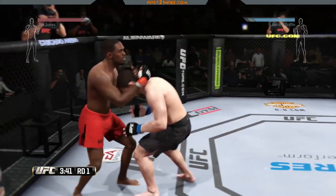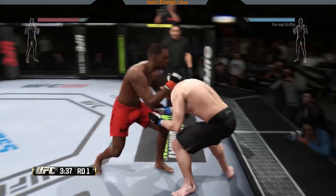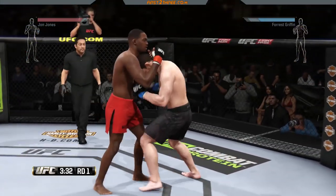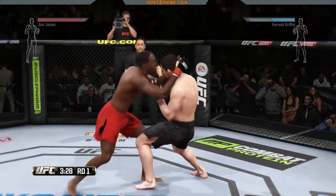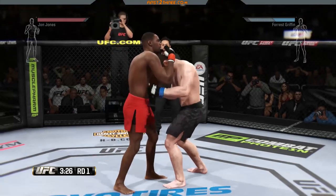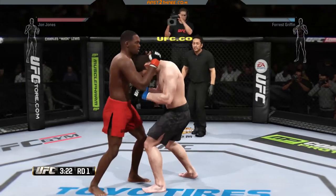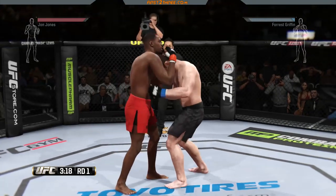We also have the double under, which you get by using R1 — right bumper on Xbox — plus the right analog stick toward your opponent. My personal preference is using L1 and R1 together with the right analog stick toward your opponent at the same time, which puts you directly inside the Muay Thai clinch. Keep in mind this is completely dependent on your fighter — your fighter might not have the capabilities to go directly into one of these positions.